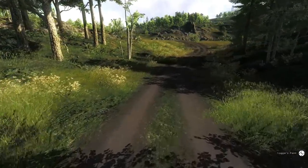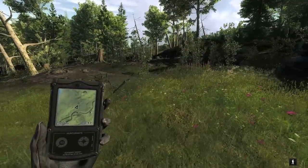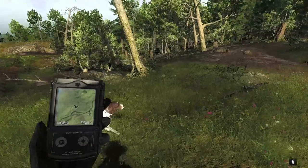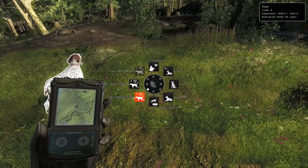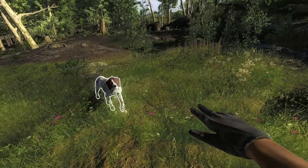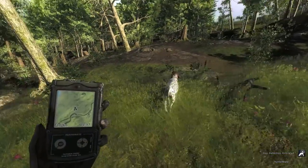We're going to run up here a little further and then send the dog out to see if he can find a rabbit. There are almost always rabbits just ahead of us here, so we'll press the V key and go to 'track rabbits and birds' and click on that. Basically what that will have him do is find the nearest rabbit or bird to us.